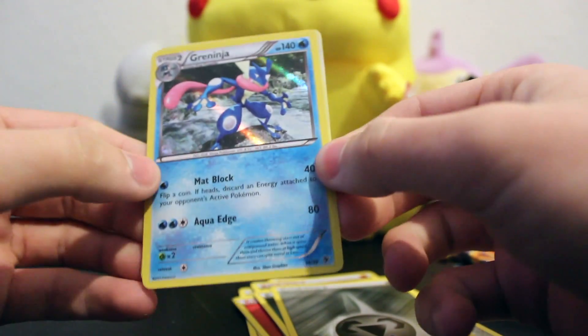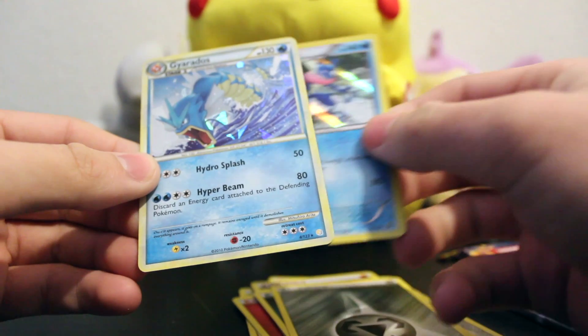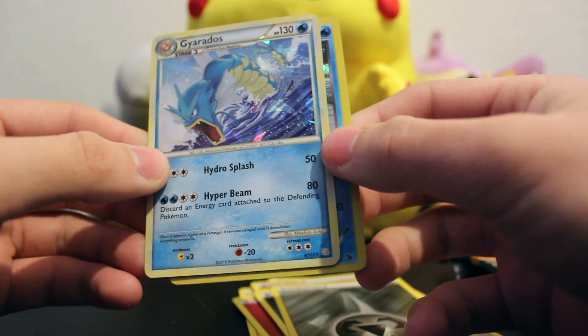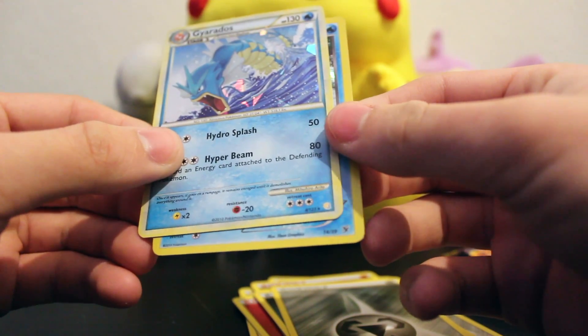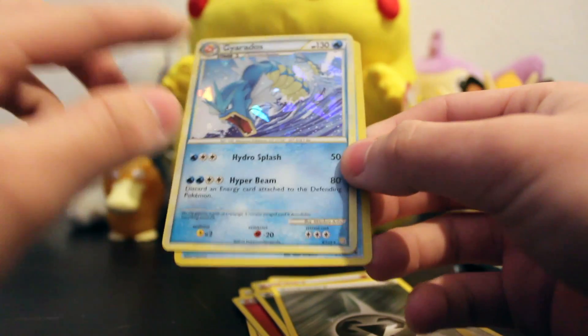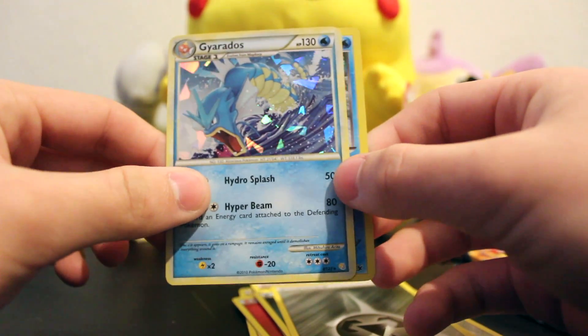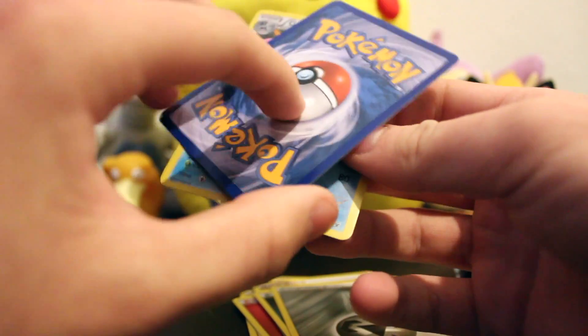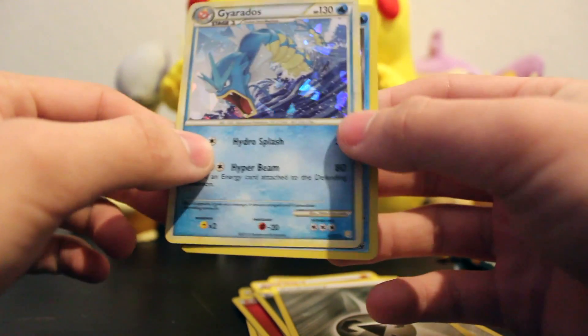Our first holo is a Greninja — wow, that's cool. And a Gyarados holo. I've never even seen this card. But it looks — I don't know why, but the edges look like this card is damaged or something, like left out in the sun. Unless that's just how these cards were, but it looks pretty weird.